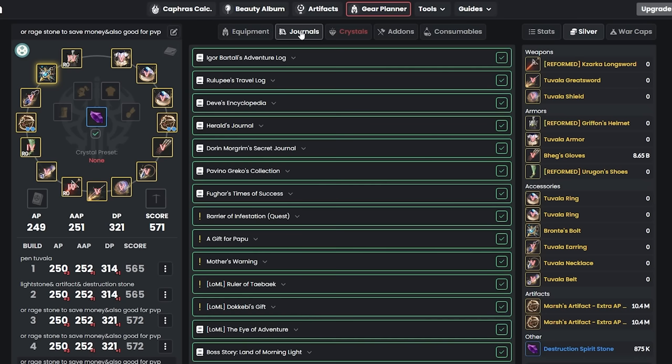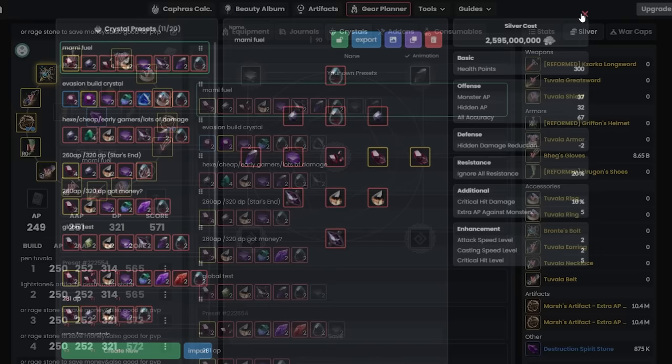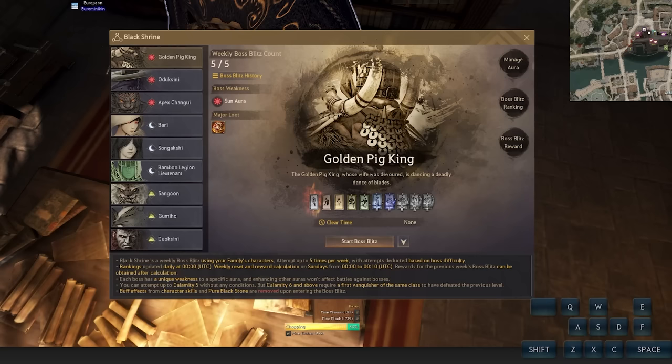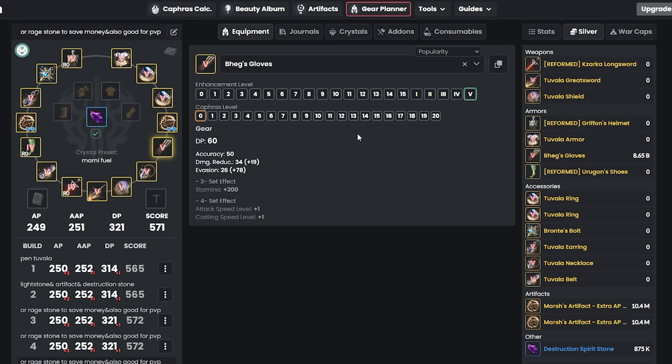I also recommend doing the Land of Morning Light quest. It gives two extra crystal slots, which means you can add two Power crystals for 5 AP each — that's a free 10 AP. The quest takes about eight hours but gives extra crystal slots plus an additional AP and DP. This also unlocks access to the Black Shrine for weekly bosses, so do it as soon as possible.